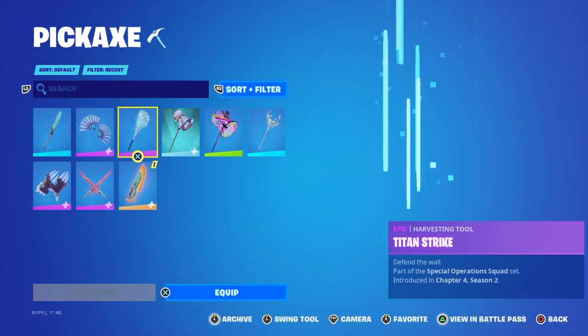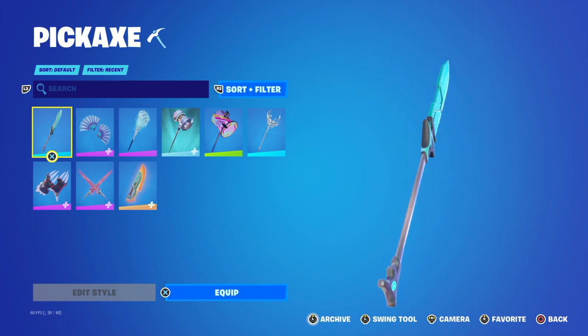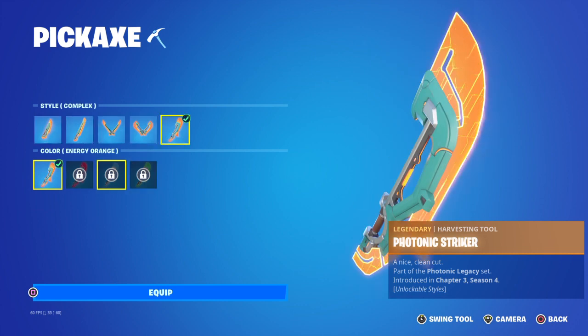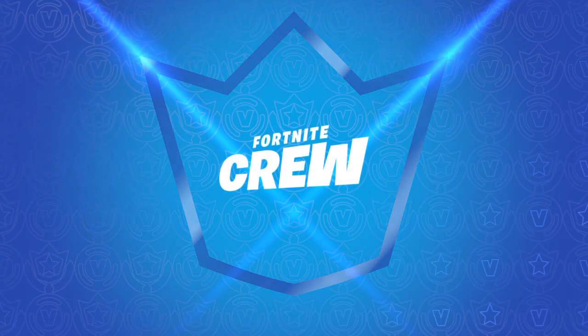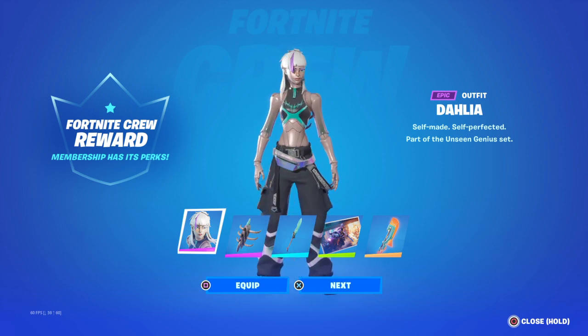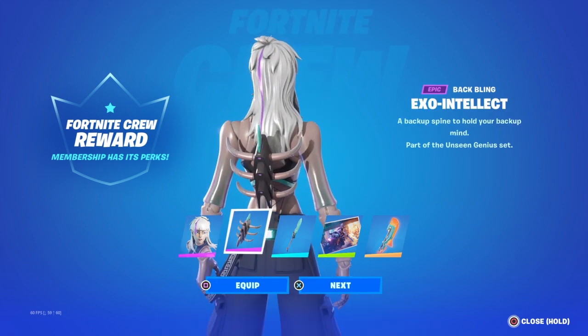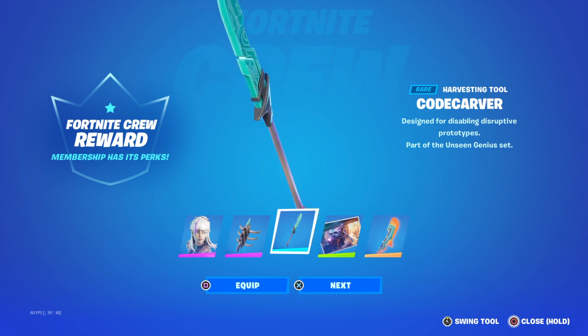She didn't come with a pickaxe - oh no, she didn't come with a pickaxe. So I think this is a pickaxe - we'll find out in a second. This is a pickaxe, I think. And then obviously you get the other version of the photonic striker. Then you don't get coolers until you've scrolled a little bit. There we go - member benefits. That's why I was waiting for it to load up. So Dahlia is self-made, self-affected, part of the Unseen Genius set. I think it's very cool, she's very robotic. Then you've got her Exo Intellect - a backup spine to hold your backup mind - part of the Unseen Genius set. Then we've got the Code Carver, designed for disabling disruptive prototypes, part of the Unseen Genius set. It's very cool. I like those type of pickaxes - like spear-looking ones.